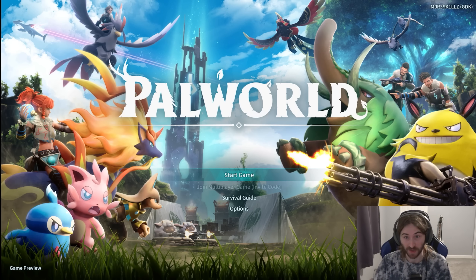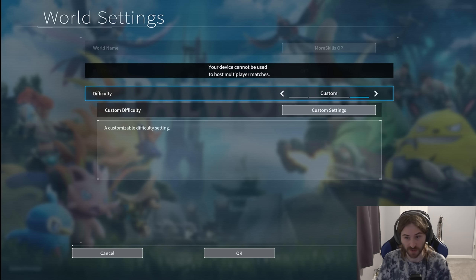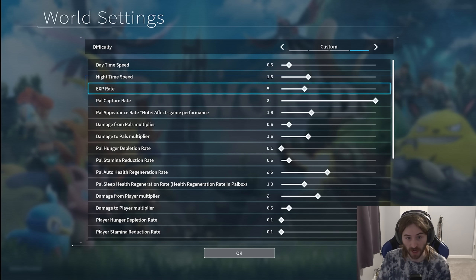The number one thing that will have the biggest impact on how fast you level up in Palworld is by going to your world settings. Go to change world settings, go to the custom settings, and there's a setting in here called XP rate. This will have the biggest impact on how fast you level up. You can tweak this all the way up to 20 if you want. I would just play around with it and find a good pacing that suits your style - I typically keep mine at around 5. I have played on 20x before and it was ridiculously fast.